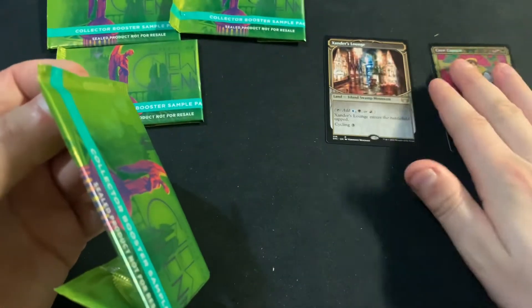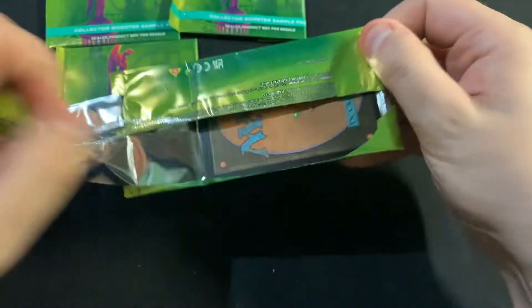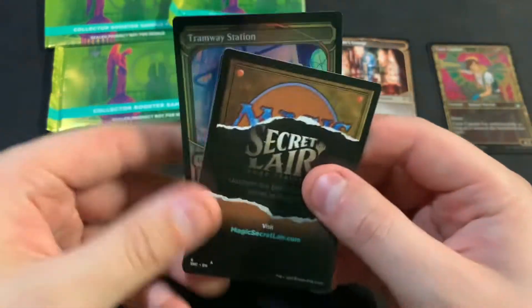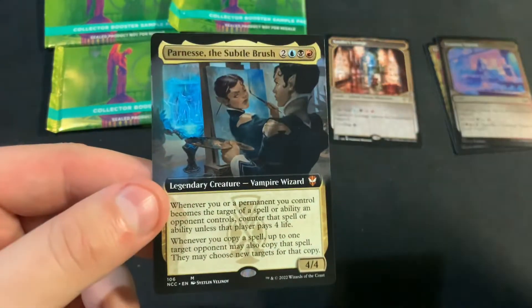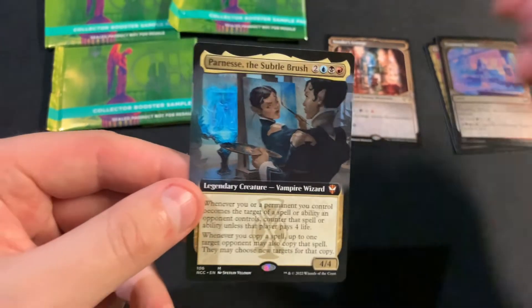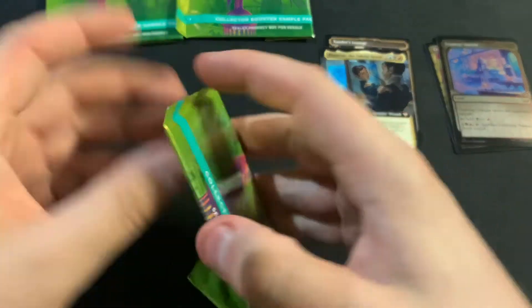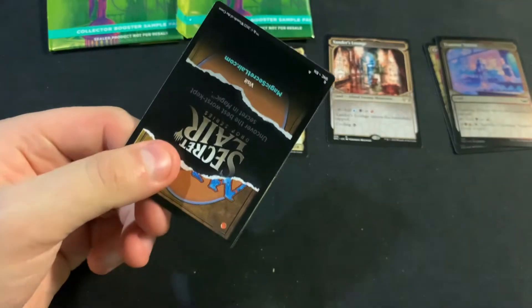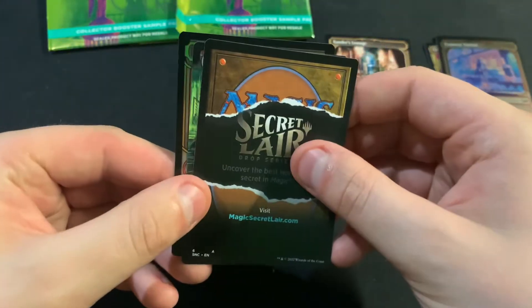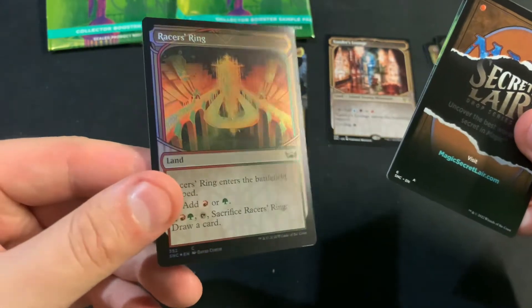I didn't intend to open quite a lot of these sample packs, more than I was planning. We got a Tramway Station and Parnese the Subtle Brush, but I also didn't figure they would produce so many Racer's Rings.